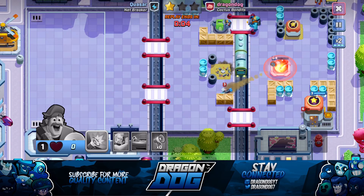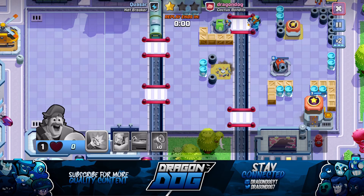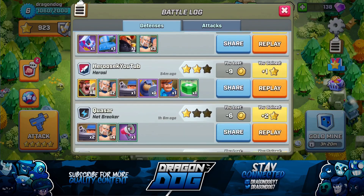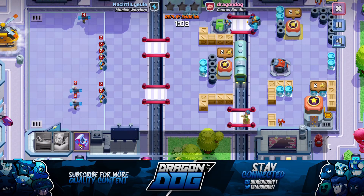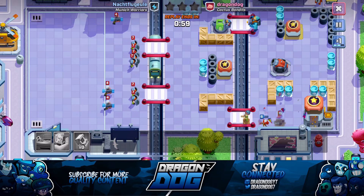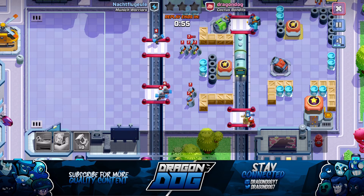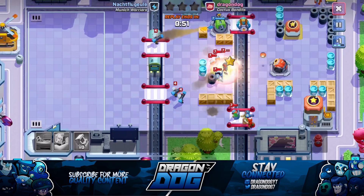The reason the cannon is in front of the laser at the top is because I really wanted the cannon to tank for the laser. The laser is super good because its shot actually pierces through enemies, killing them much faster, and having that little bit of extra HP while the laser is shooting goes a long way.